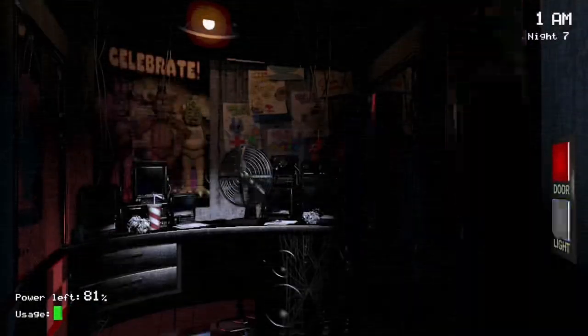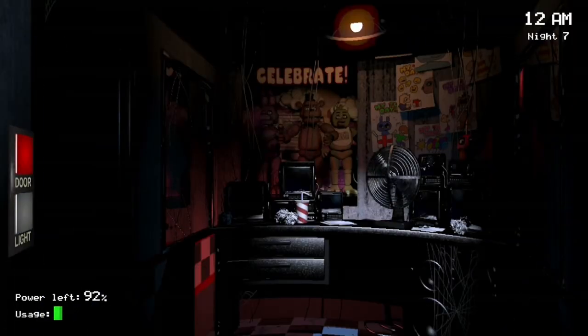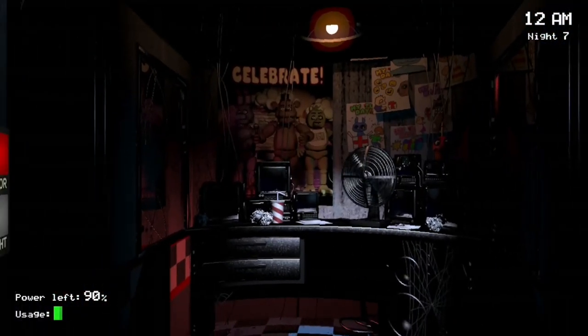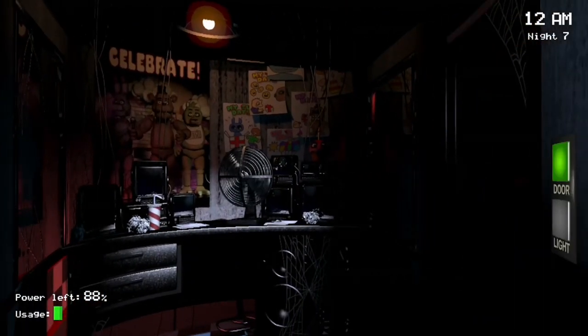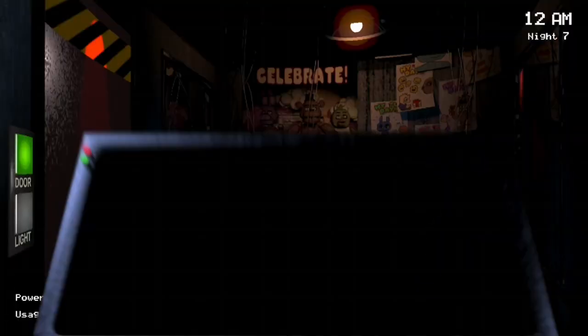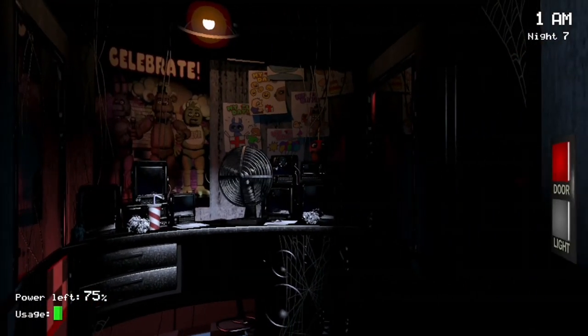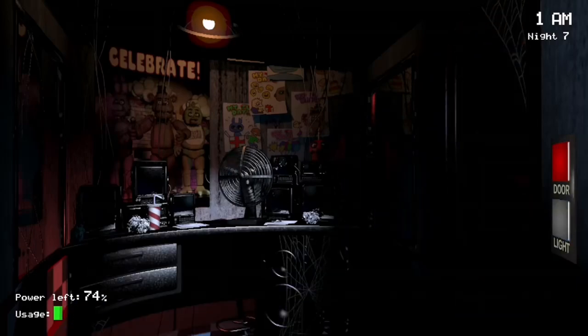Another great strategy is the Cam 4B Freddy stall. You can lock Freddy in Cam 4B for the rest of the night as long as you stay on that camera, meaning you don't need to close the right door every time you use the camera. However, you need to occasionally go over to Pirate Cove and check Foxy's progress. Every time you go to check on Foxy, make sure the right door is closed, because by leaving Cam 4B, Freddy can move. Personally, I prefer the Pirate's Cove strategy as it's easier to get into the swing of things, but with the Cam 4B Freddy stall, you save more power.